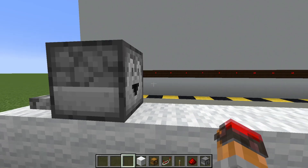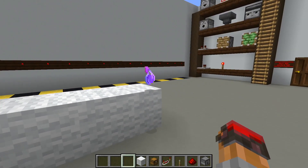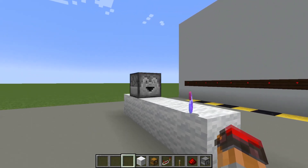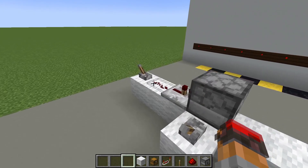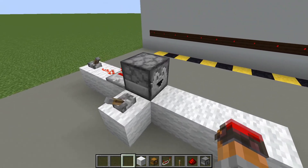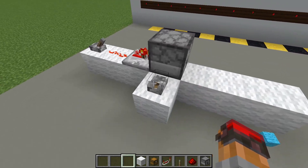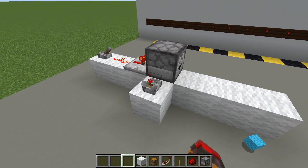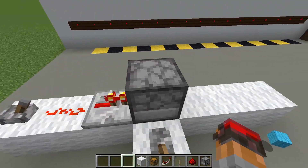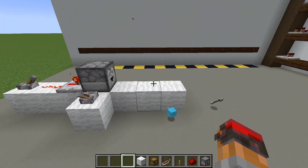For example, if I were to have a splash potion in here, the dropper is simply going to spit it out. Now, let's say we were to flick this lever, which powers the dropper to spit out an item. Before this dropper can spit out another item, it has to become unpowered. So we can see if we flick this lever on and off, nothing's happening with the dropper. The dropper has to become unpowered before it can become repowered to spit out another item.